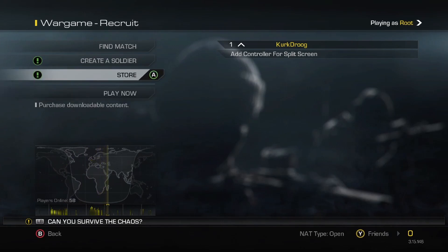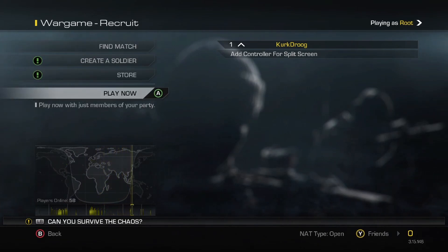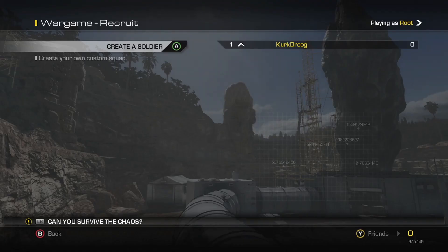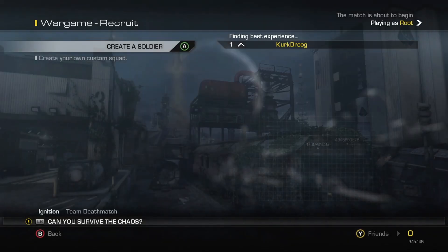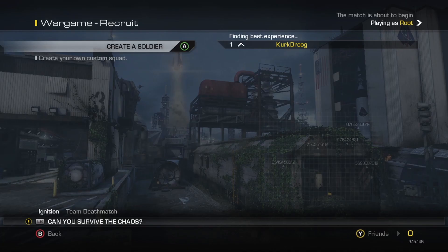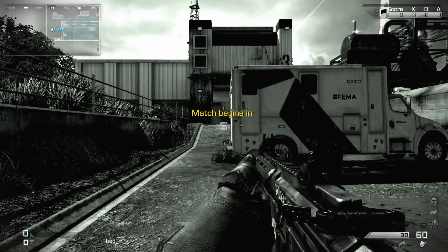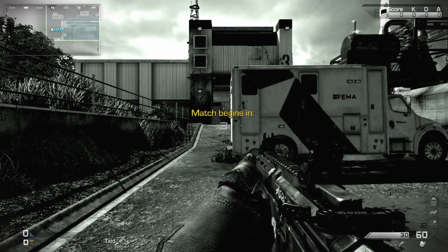Select Recruit because it's easier, then select Play Now because with Play Now you can play solo. Once you find a match you look for your maps. This is a DLC map but it's not the one I want — I just want the Nightfall maps. In every DLC map there's one egg location. If you don't know the locations, there will be links in the description.